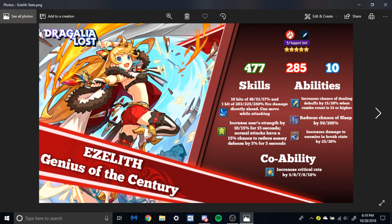Her first skill is ten hits of damage directly ahead — the last hit does decent enough damage — and you can move while attacking, so if the enemy is running, you can follow them. Her buff skill increases user strength by 10-15% for 15 seconds, and normal attacks have a 15% chance to reduce enemy defense by 5% for 5 seconds. That is really, really good because you're still getting a strength buff — meaning you'll be hitting harder — and that defense reduction is very, very valuable.